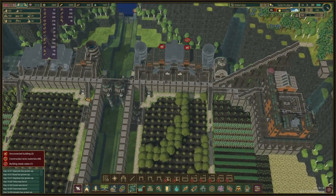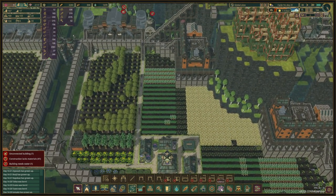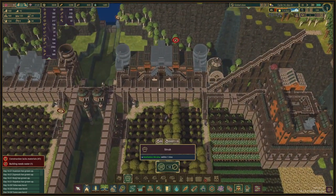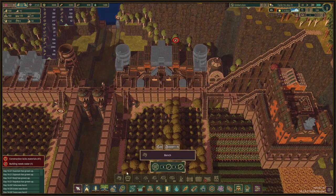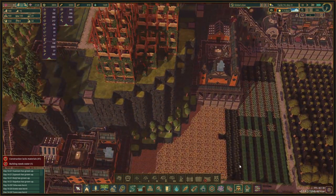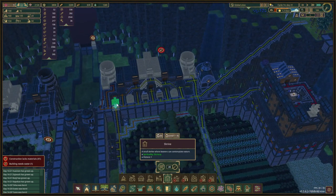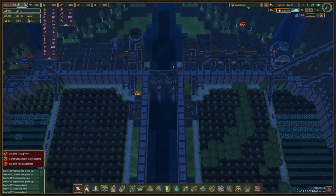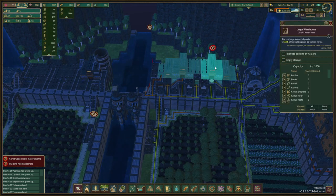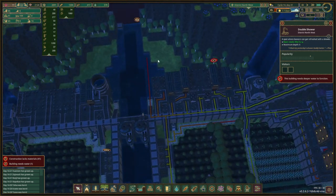We have some additional breeding pots but we're not sure we're gonna place those just yet. The design — we have some benches and then shrubs and a shrine. That's under decoration — shrubs and it's the shrine, a well-being shrine. There we go. This building is saying it needs deeper water to function — oh yeah, because we're in a drought, that makes sense.